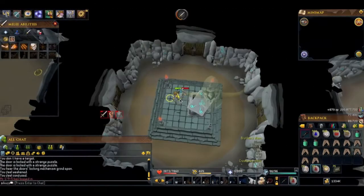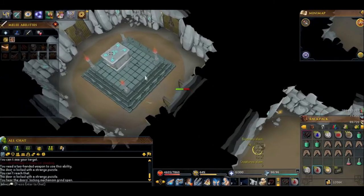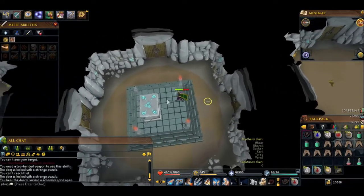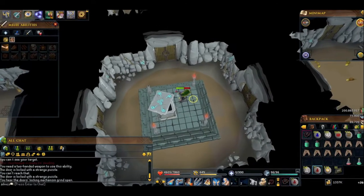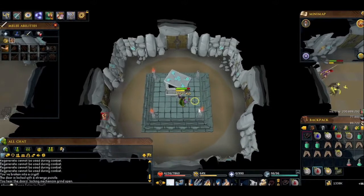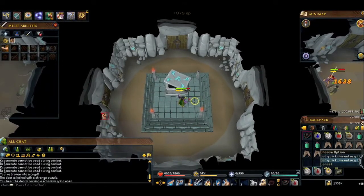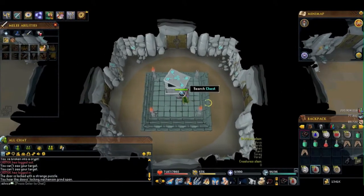When doing barrows, you want to work your way to the middle and remember the path you came in on — that's how you do it effectively. I was getting 10 to 20 chests per trip. You put in the secret combination, kill the brother, loot the chest, and get out. I found a more efficient method and had a lot more fun doing it. It's almost as easy as Dagannoth Kings now.